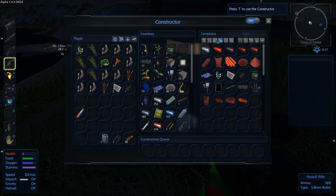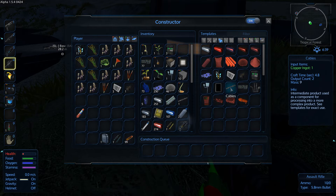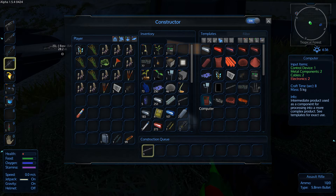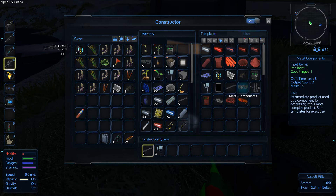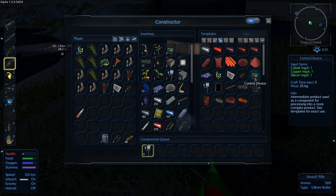So two computers. Cables - you'd think we would have had lots of cables by now. So cables, electronics, and then metal components, I guess. I feel like we have too many metal components. And one control device.